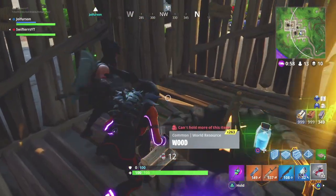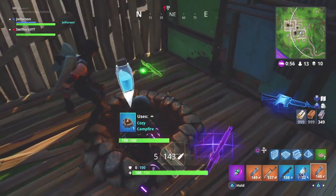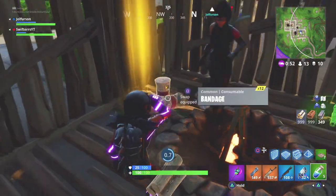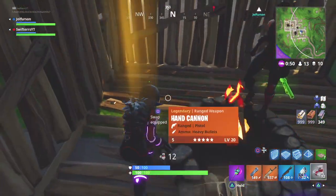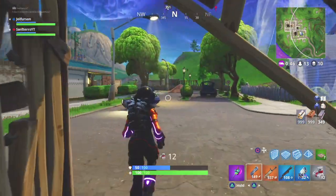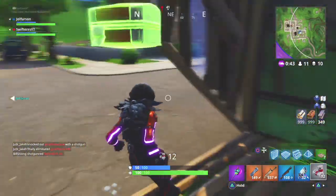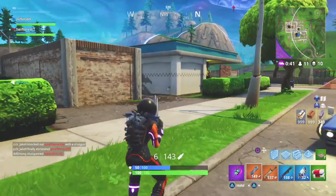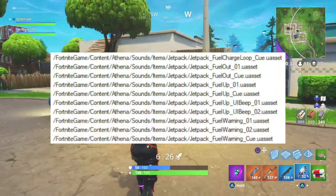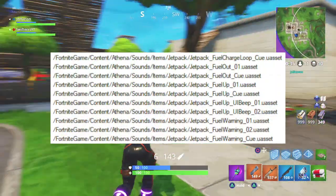After it was announced that the jetpack would be replaced by Lucky Landing and the hunting rifle, additional information was found in the game files of Fortnite that gave us a ton more information regarding the jetpack. One of the things found in the game files indicated that the jetpack contained fuel, and some of the items found were sound files indicating a fuel-up, fuel-out, or fuel-warning sound.